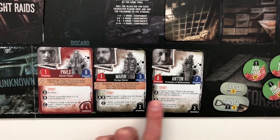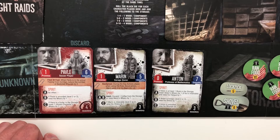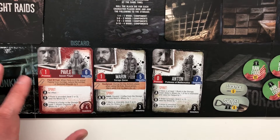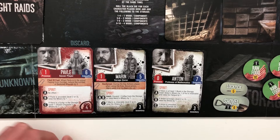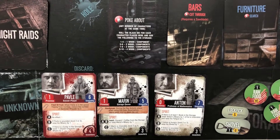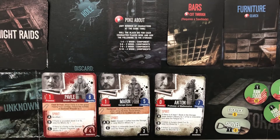Never forget about the spirit abilities because sometimes they will get you in bad ways. Let's look at their special abilities. Pavel has 'Fleet of Foot': when Pavel is in the group fleeing from combat, reduce the number of backstab wounds by two. So if we're in a fight and run away, he helps manage the wounds we get. In this game you want to avoid fighting — morally and mechanically — because if you get wounded, it's a slippery slope to death. Marin is a handyman: during the day actions phase, when using the poke about action, Marin adds three to his black die roll. And poke about is an action right here — you roll a die and whatever you get gives you some winning components, so this guy's pretty good.